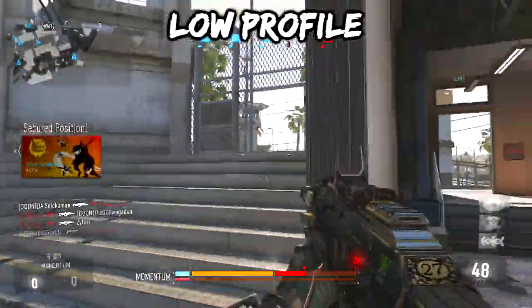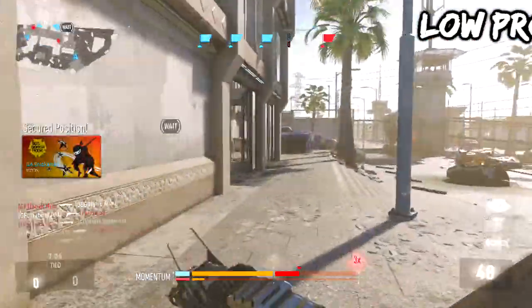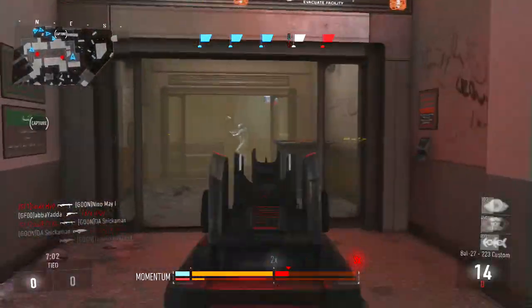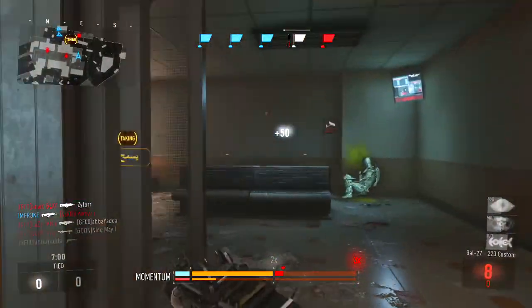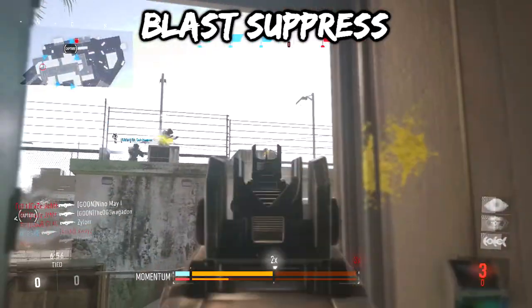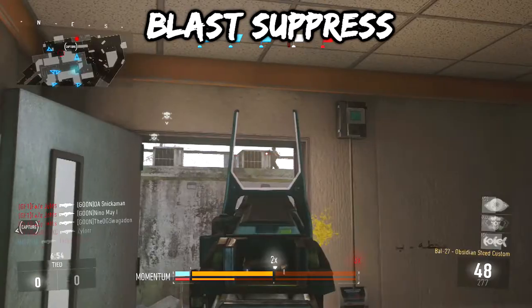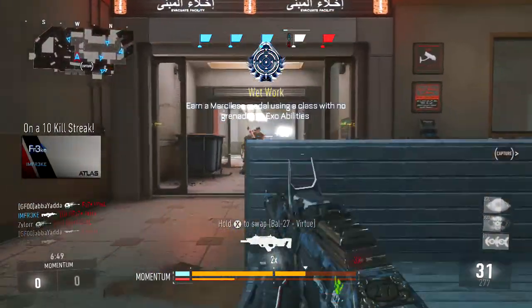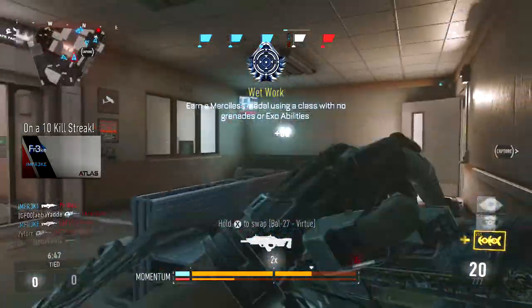First of all, you got Low Profile. Low Profile you get right off the bat — you can pop in the disc and you've got Low Profile in pretty much all of your classes. And number two is Blast Suppress, which you unlock at level two. So pretty much you just need to play one game and you've got both perks, the best perks in the game in my opinion.